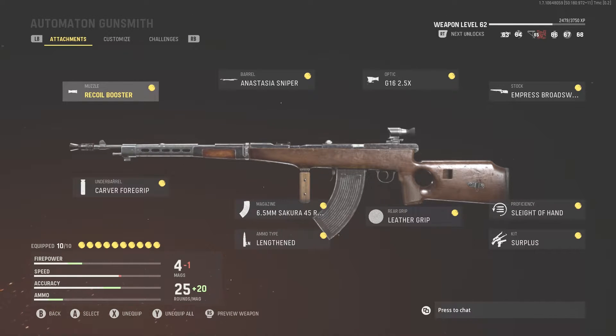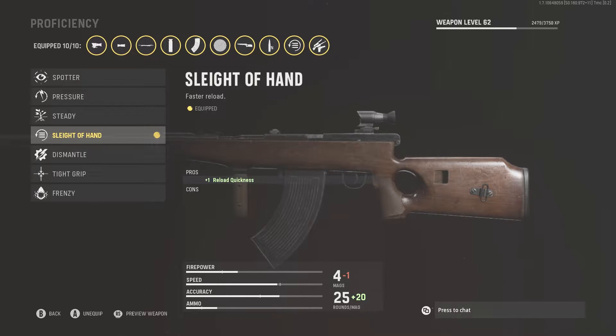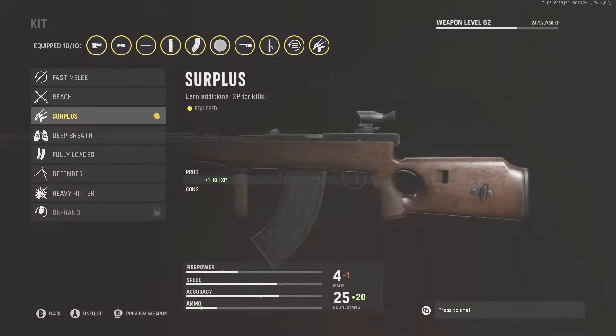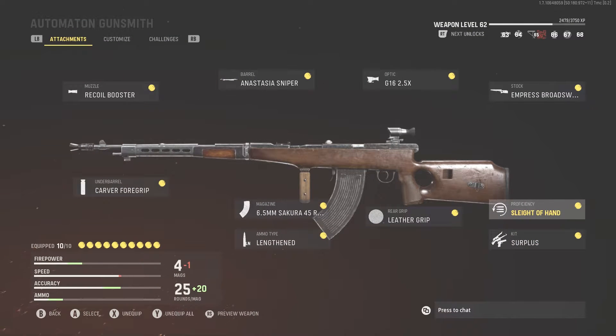Those are the attachments I love on the Automaton that make it the best AR build you can have, as well as some alternatives for attachments you haven't unlocked yet. For the proficiency you can throw on Frenzy. The reload speed is a little slow sometimes, so I like having Sleight of Hand. I have Surplus on here, but once I've fully ranked out the Automaton I'm going to put Fully Loaded on there, just so I have a lot of starting ammo — this thing burns through ammo really quickly. Enjoy the rest of the video; hit that like and subscribe button, let me know if you'd make any changes!